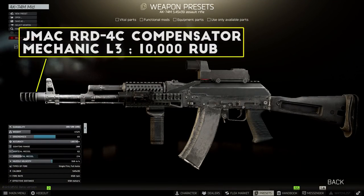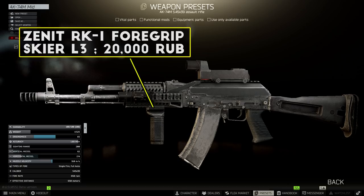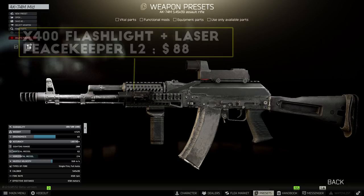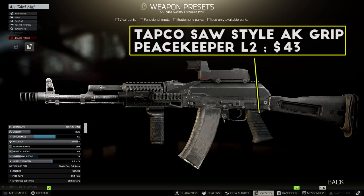First up, you want to swap the muzzle device over to the JMAC RRD-4C compensator from Mechanic Level 3, the best-in-slot part for the 545 AKs. The handguard on this one is the Zenit B10M handguard sold by Skier Level 3. This has the same stats as the RS-47 from the last build, but it allows you to attach the Zenit B33 dust cover which has extra recoil stats and can only be used with the B10 or the B30 handguards. The foregrip on this build has been upgraded to the Zenit RK-1 from Skier Level 3, which gives you extra recoil control compared to most other foregrips. I've also got the X400 flashlight on this build, but you can swap this for whatever you prefer. The pistol grip has also been changed for the Tapco Saw-style grip, which has amazing stats for the price and is probably the most cost-effective pistol grip for the AKs.